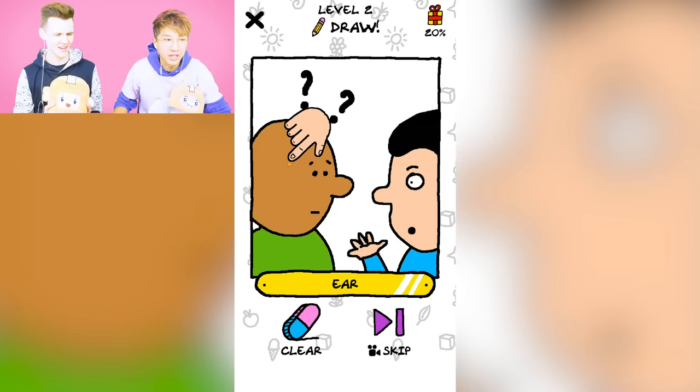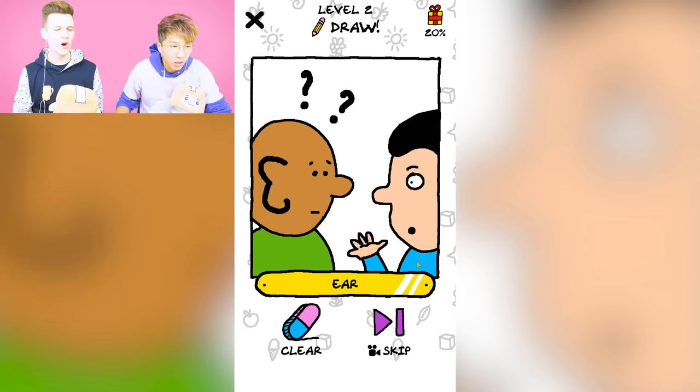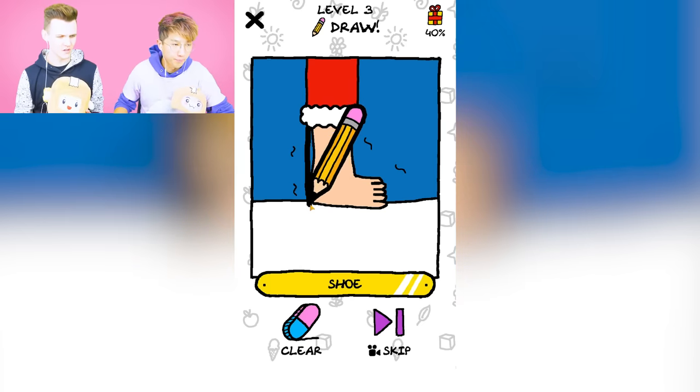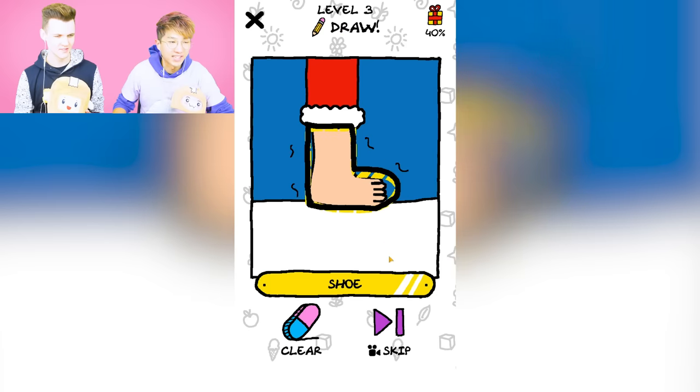We gotta draw everything right. Right now it's giving us hints, but it will not keep giving us hints. So they're missing an ear. Now they can hear! This is awesome, guys. Oh, what are they missing? A shoe? They're probably super cold. This is just level three — it's telling us what to draw, but it will not keep telling us later.